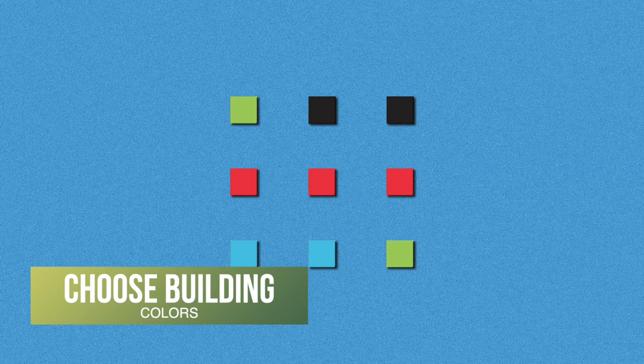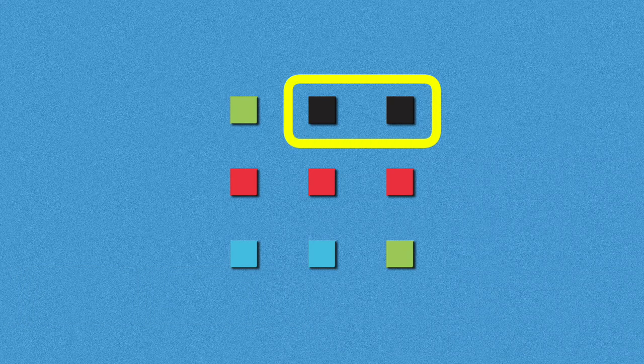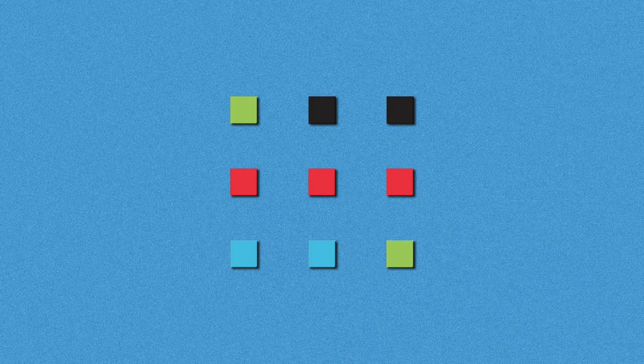During the choose building colors phase, players select a set of colored cubes that match a type of building in the game. Starting with the active player, they choose one color of cubes that only they can place, while all other players are free to choose one set of different colored cubes that remain - just not the ones chosen by the active player.